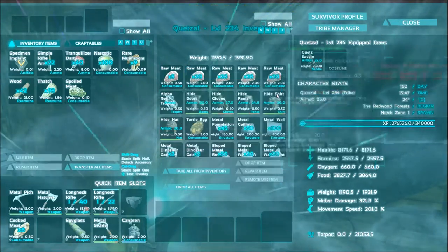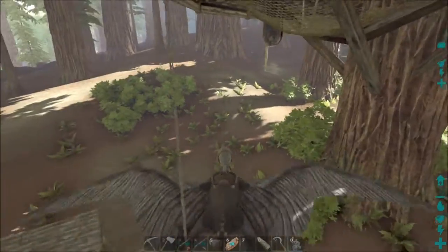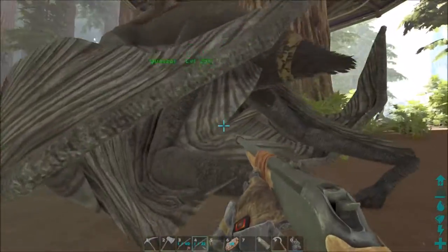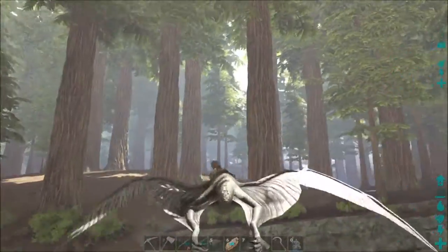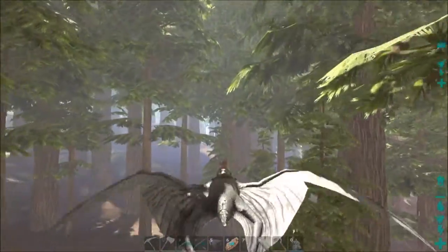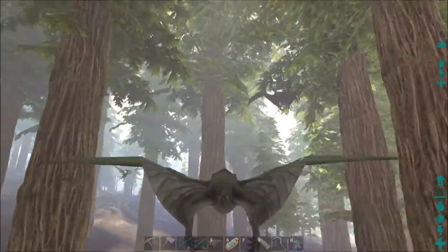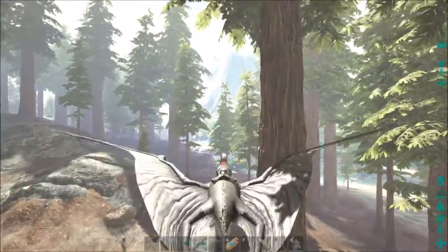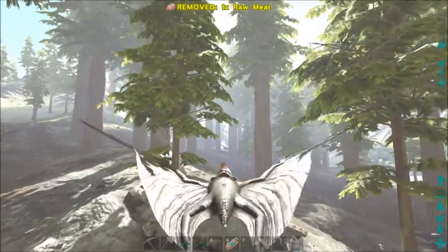He's not overburdened yet but he's close — hopefully we should still be good. Let me shut the door and then we'll fly over to the spot. I flew around the whole redwood forest biome area trying to find the flattest and largest piece of land, because this will be a large build. There's a quetzal in here too.